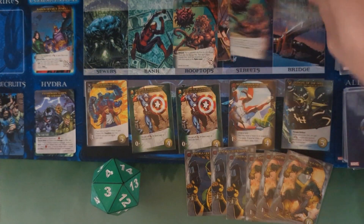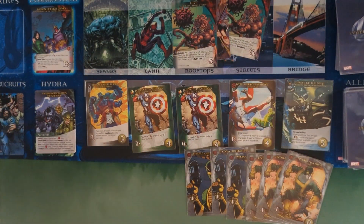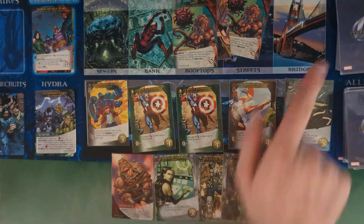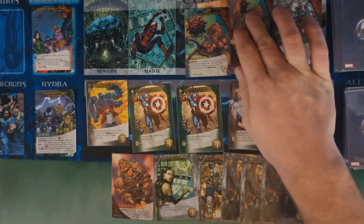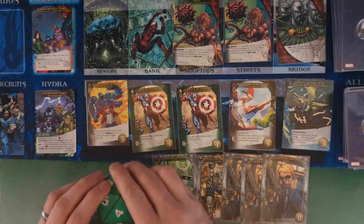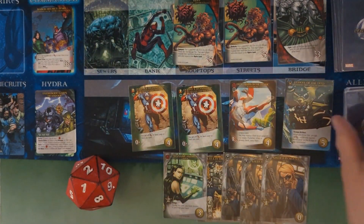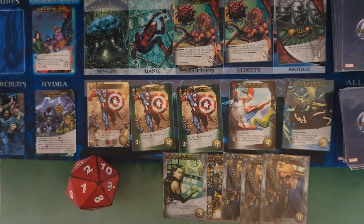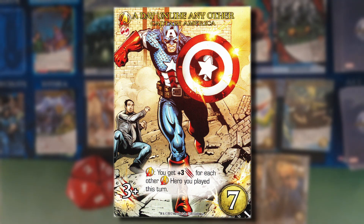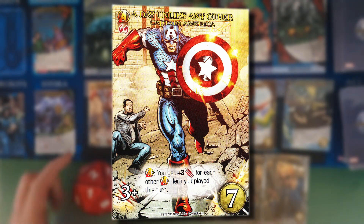Fighting the Doombot Legion — top two cards are an operative and the Optic Blast. KO the operative, pick up a Shield Officer. Passing to Harrison — spending five by discarding the binding to play Madam Hydra for five attack and one recruit. Picking up another Irradiated Blood. Replaced with A Day Like Any Other — Captain America's rare card dealing three damage, activated by another Avenger hero, getting plus three for each other Avenger hero played this turn. Only seven cost — incredible card.